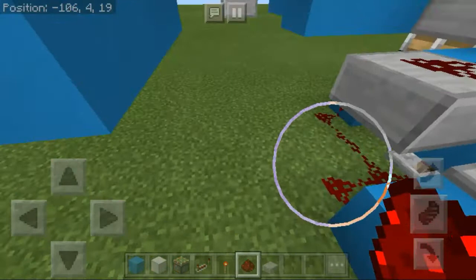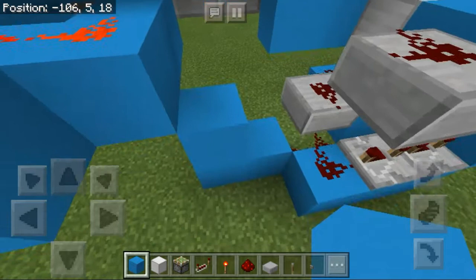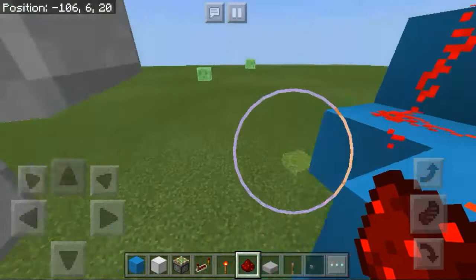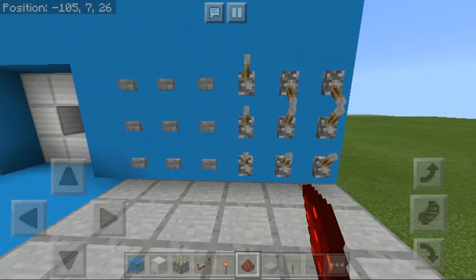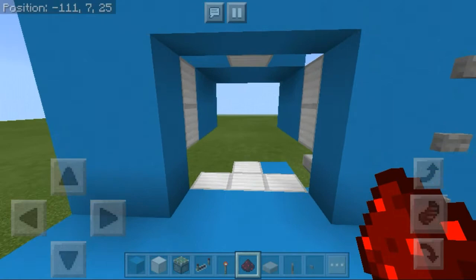Lead the redstone down to the door's redstone dust — build a little staircase to bring the signal down and connect it to the door. That's going to keep it closed. To open it, set the right combination — in this case these two levers and the bottom corners — and that opens the wall door so we can go inside.